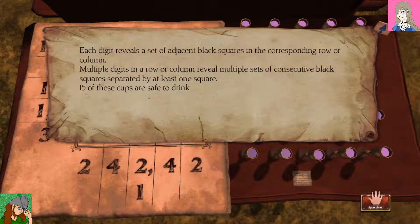Each digit reveals a set of adjacent - okay, I'm going to remind myself what 'adjacent' means just in case I forget. Like I do the same thing where I'm like, wait, what's this? For example, the other day I said a p-word as an insult while me and Marith Lassie were playing Eldritch Rose Online. Adjacent: next to or joining something else, having a common vertex or common side. Multiple digits in a row or column reveal multiple sets of consecutive black squares, separated.